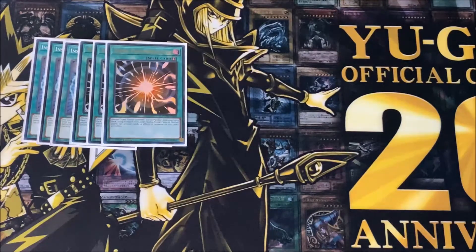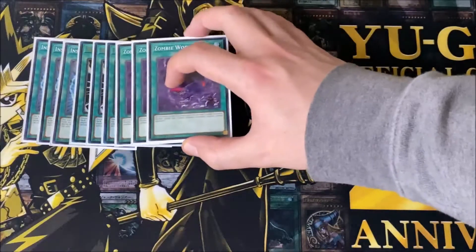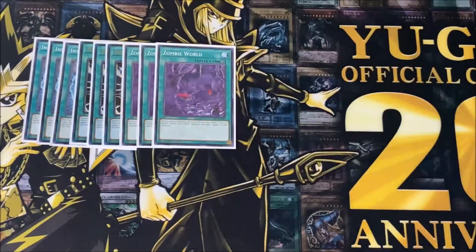I play three copies of Zombie World — oh my god, the MVP card of the deck for sure. All monsters on the field and graveyard become zombie-type monsters. Neither player can tribute summon monsters except zombie types, which doesn't matter a whole lot, but just the key part that it makes everything zombie type is so insane.